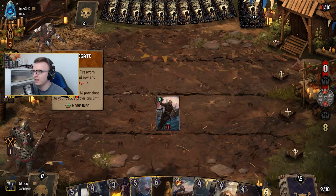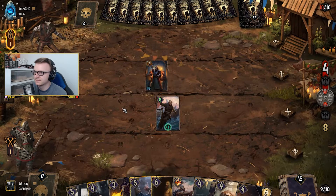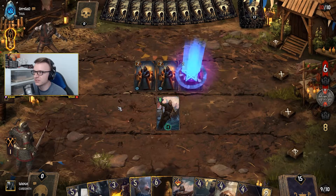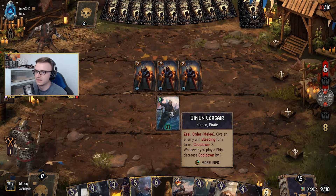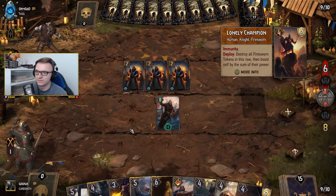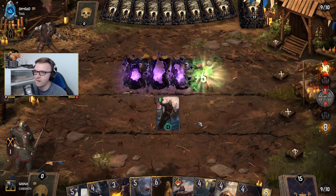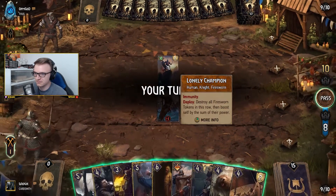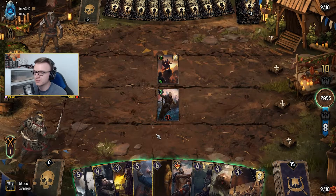Spawn a Fire Sworn Zealot on an Allied Row and gain a coin. Interesting. He's obviously doing some coin-based play. At least I can use my ability on one of them. Immunity — it's very good, very good play.